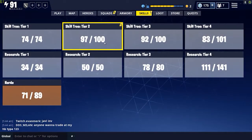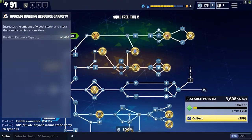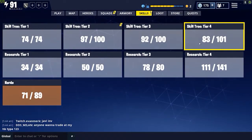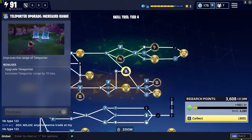So for example, if you're on Plankerton going through your skill tier 2 tree, you'd know which perks are worth grabbing in tier 2, tier 3, tier 4, and so on. In that video I'll also be discussing the viability of Proximity Mine and Teleporter, so look forward to that.